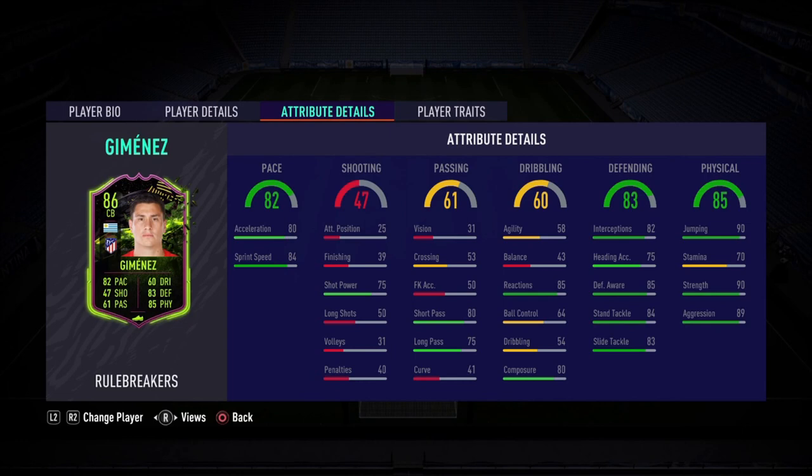Hello everybody, welcome back to the channel and to a brand new FIFA 21 video. This is Leo here bringing you another Rule Breakers player review. Today we're going to answer the question: is Jimenez Rule Breaker better than Baran? I will have an answer at the end of this review, so stay tuned. I've been doing a lot of center back reviews — Militao, Klosterman, Delaney, Walker, Joe Gomez — and now Jimenez is added to the list. That Uruguayan from Atletico Madrid gets himself an incredible center back card with a huge pace upgrade.